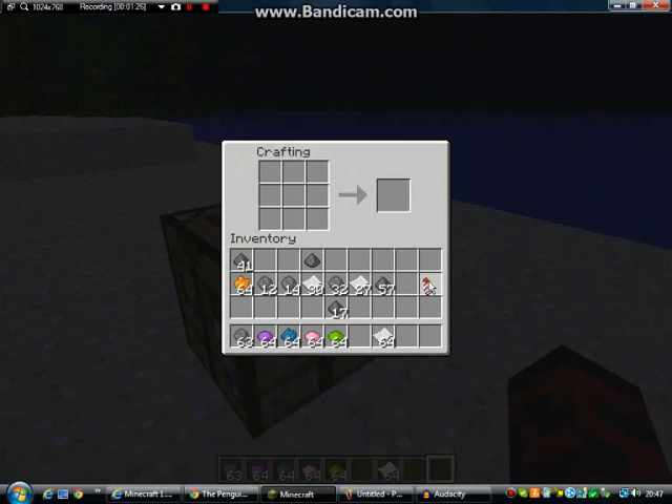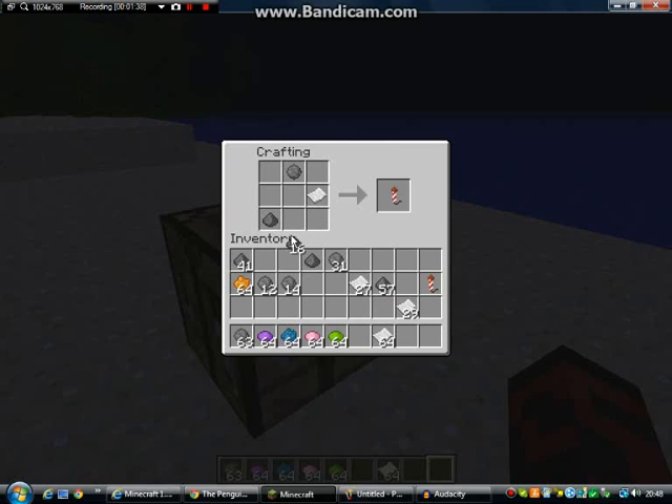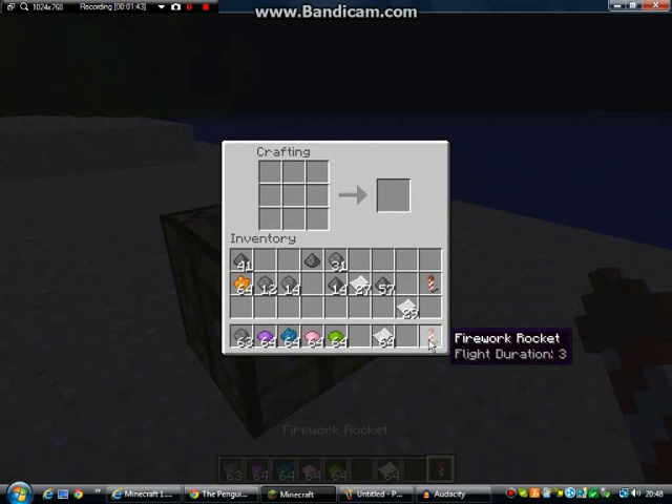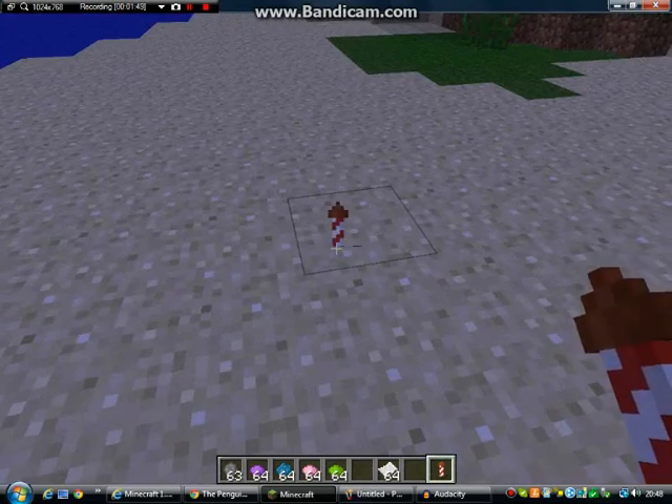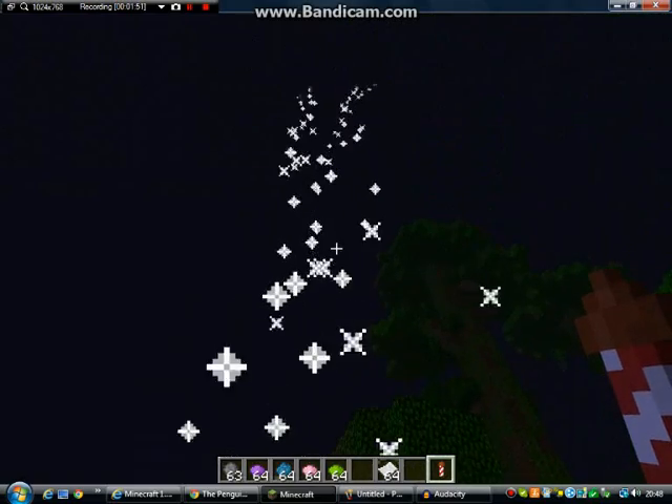But what we do is get rid of this, and we get what's called a firework star, which is now in the creative inventory. We drop one there, get a piece of paper and drop that there, and put some gunpowder here. You can put up to three gunpowders in, and the flight duration will change from one, to two, to three. If we notice, it goes up a lot further.